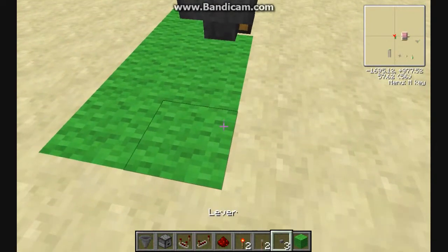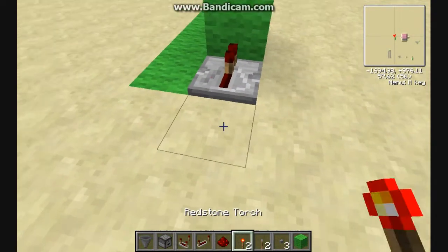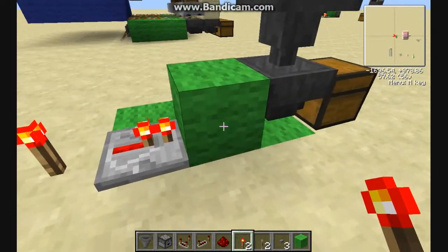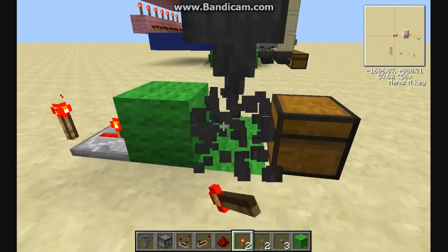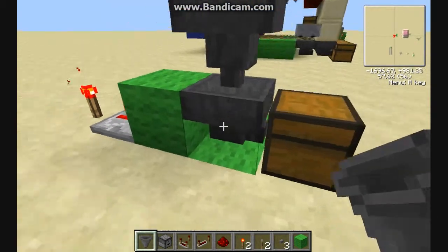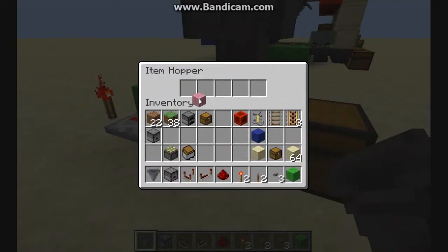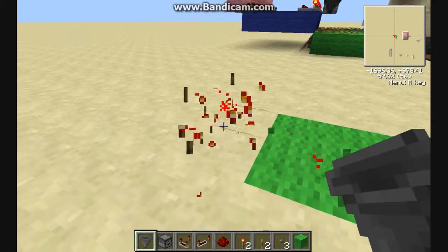What happens if instead we now place a block and then a repeater and a torch? This block right here is taking power from the repeater. Is that going to lock our hopper? It won't lock it if it's not there, but yes, it will. So the power from that block is going to go ahead and lock our hopper. That's just kind of neat, but also kind of frustrating.